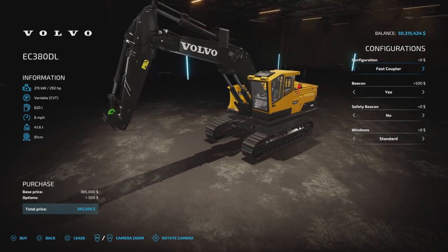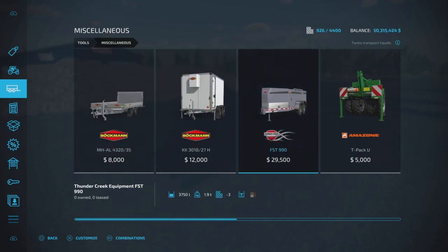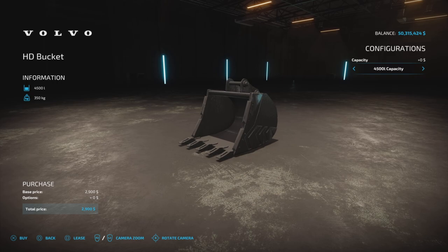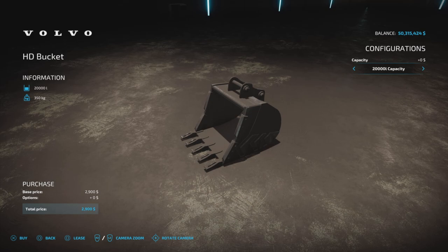Now that you have the excavator, let's go find the bucket. There it is — the HD Bucket 2900. This bucket has something very special to offer: the capacity starts out at 2500 liters, and the mod hub description doesn't mention this, but it can go up to 4500 liters or even 20,000 liter capacity, which we are definitely going to check out in this video — and no extra charge for the extra capacity either.